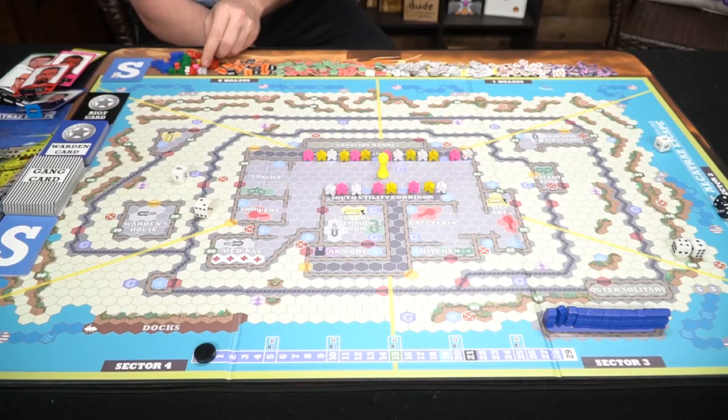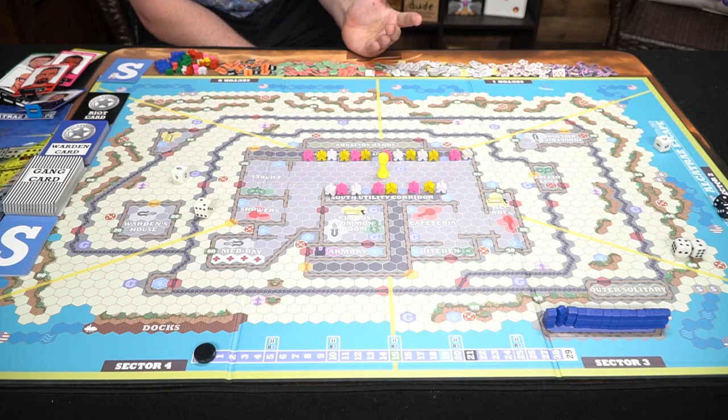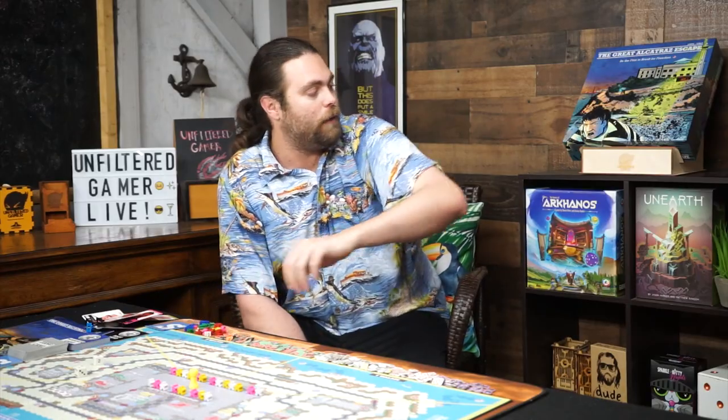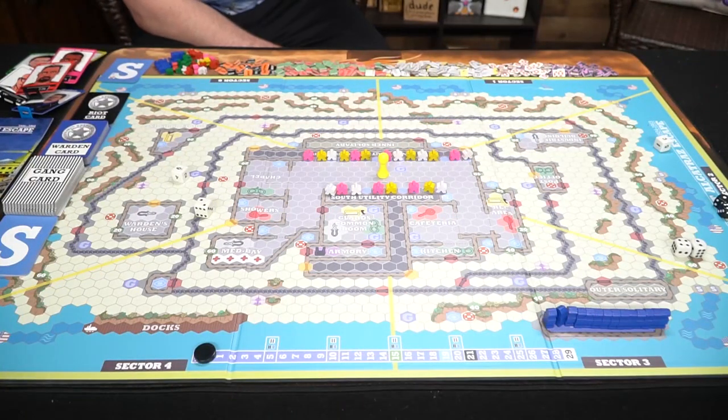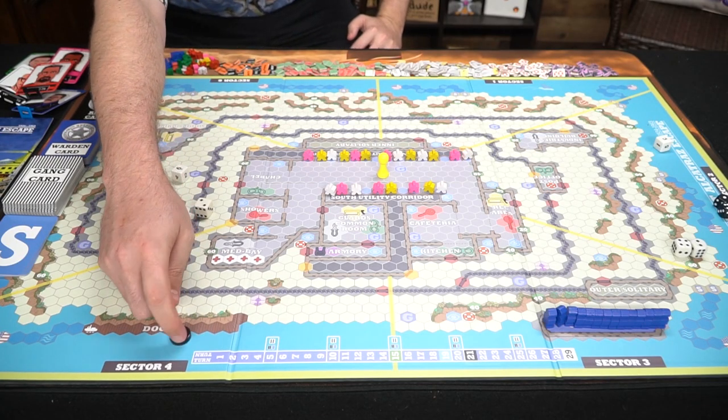Behind those cards are all the different items used in the game: armor, buoyancy tokens, wire clippers, hacksaws, pieces of rope counting as 20 each, keys, riot tokens for riot guards, and a raft which is what you need to escape. Extra guards and prisoners not in use are set aside. You also get the board, the box, a rulebook, some dice, and a round marker starting at one.